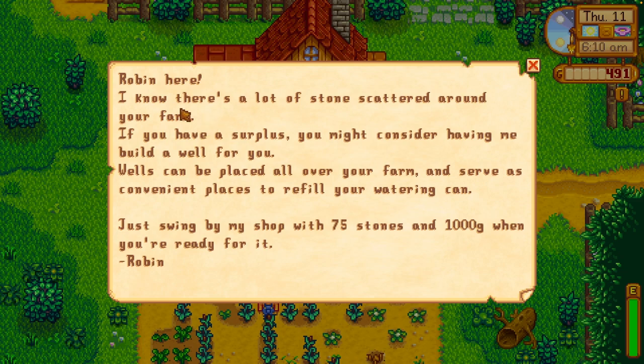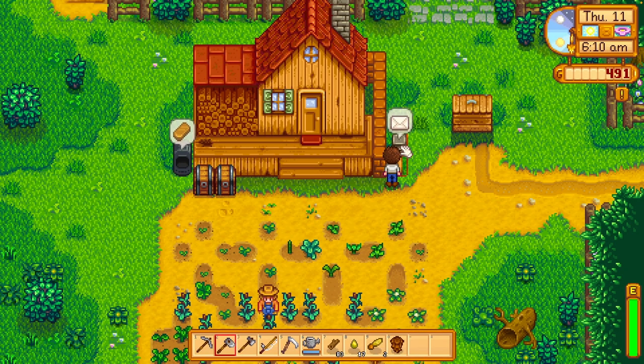Robin here. I know there's a lot of stones scattered around your farm. If you have a surplus, you might consider having me build a well for you. Wells can be placed all over your farm and serve as a convenient place to refill your watering can. Just swing by my shop with 75 stone and 1,000 gold when you're ready. Wow, it's kind of expensive.